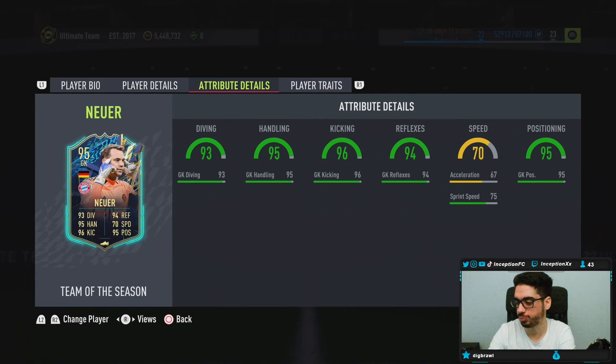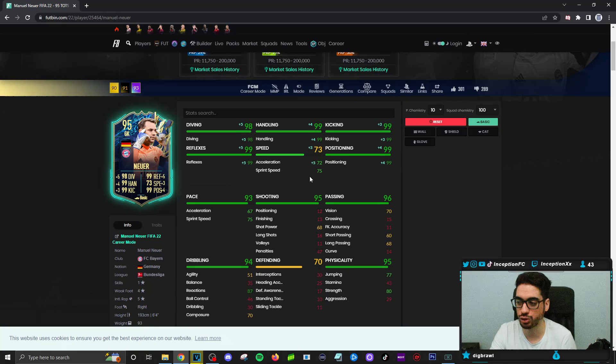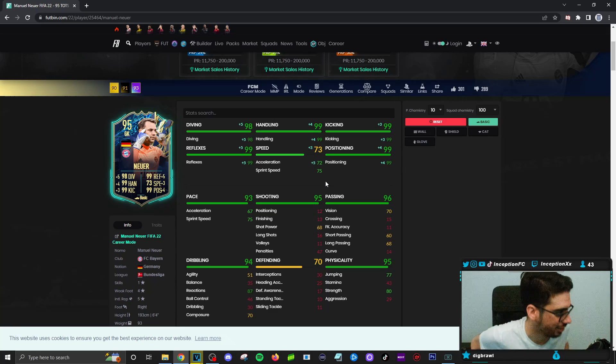With Neuer on the basic chemistry style, he is working with some pretty decent acceleration and sprint speed to work with those traits that he has. On the basic chemistry style, he is essentially perfect at doing everything. He just doesn't have the acceleration and sprint speed like Allison does. Allison's acceleration and sprint speed is absolutely ridiculous to work with because I think, from doing his review, he has the traits too, so it kind of works really well.